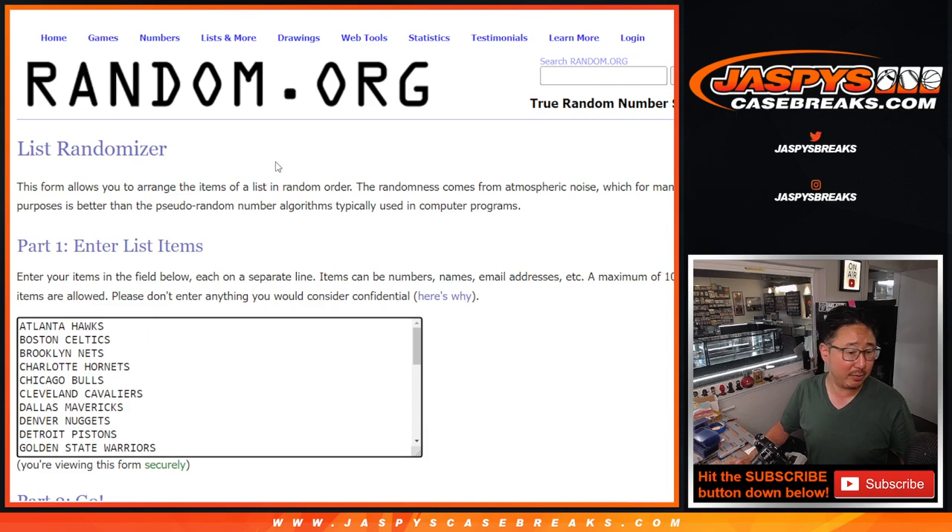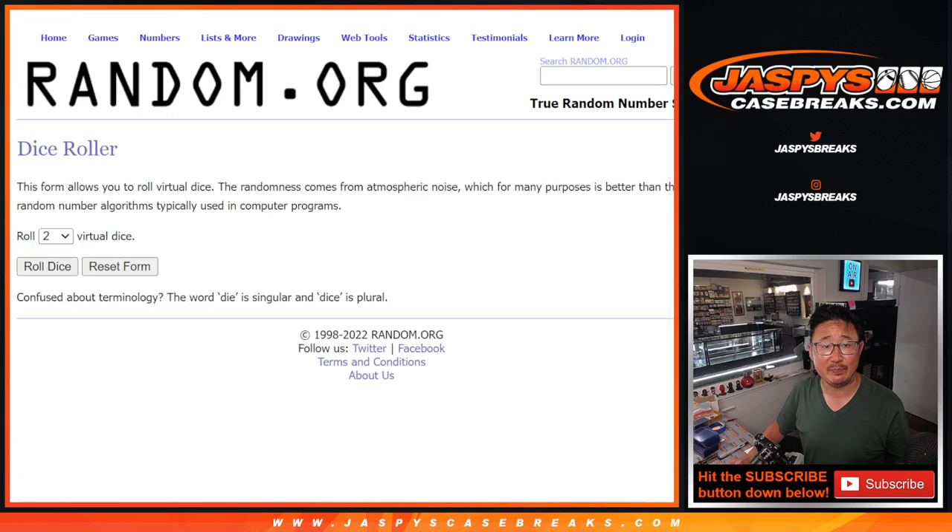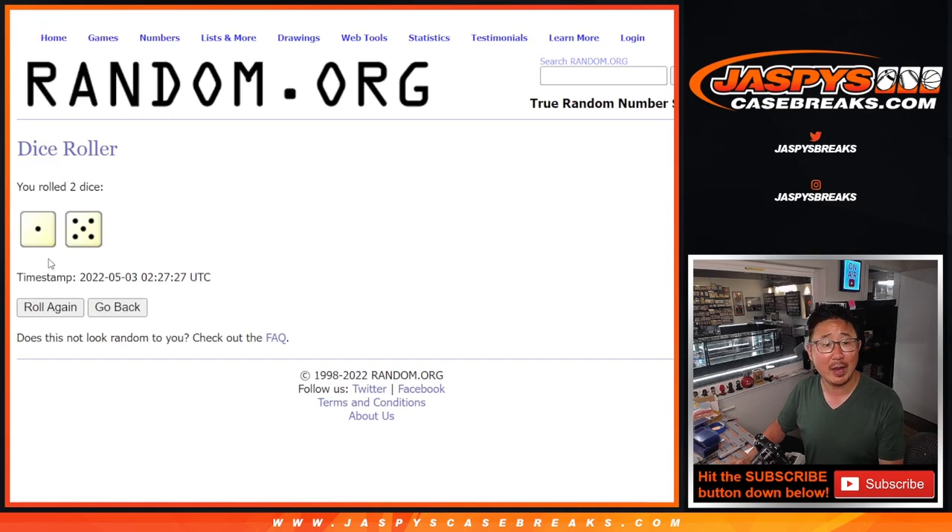All 30 teams are in right here. We've got Mavs at Suns on the back — I think Suns are up 9 or 10 points already, 33-25 near the end of the first quarter. Heat beat the Sixers today. Let's roll it, randomize it.